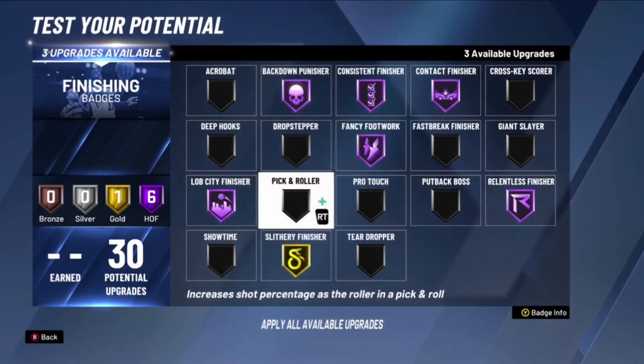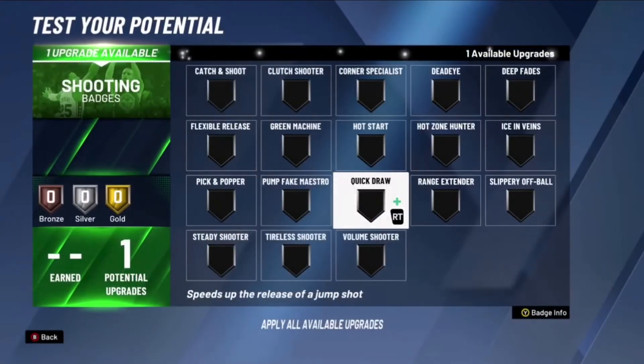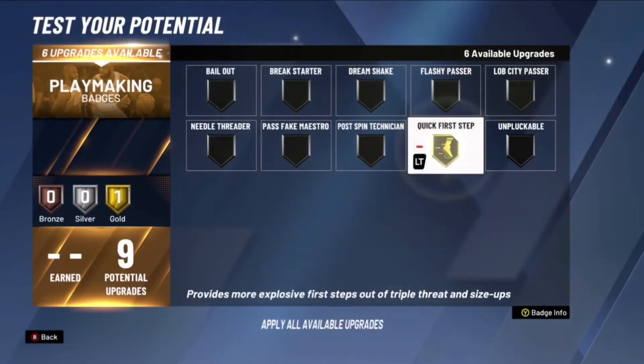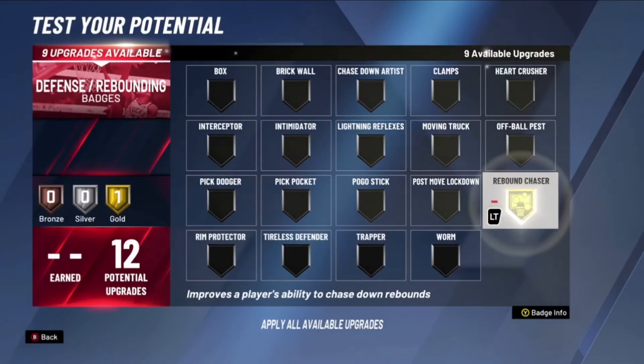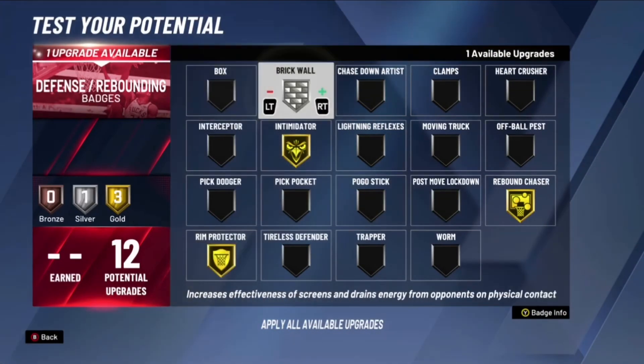Gold fancy footwork, silver slithery finisher, and gold drop stepper. For shooting, put bronze quick draw. For playmaking, put gold quick first step, gold unpluckable, and gold post spin technician. For defensive badges, put gold rebound chaser, gold intimidator, gold rim protector, and gold brick wall.